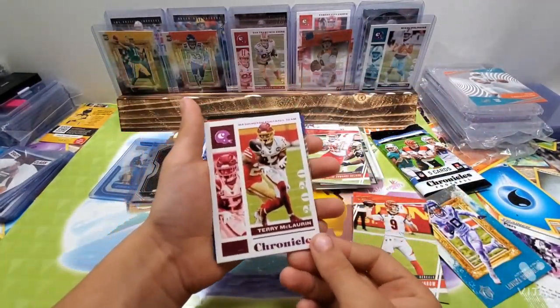Tee Higgins on the back. We got a Michael Thomas. Clyde Edwards-Helaire rookie. Another pink one — Peyton Manning. Nice one. Tua — another one, and it's like the clear one. It's a Tua Tagovailoa rookie, and we got a Tee Higgins rookie. I think there's pinks every single pack because I haven't missed one yet, so it might be.